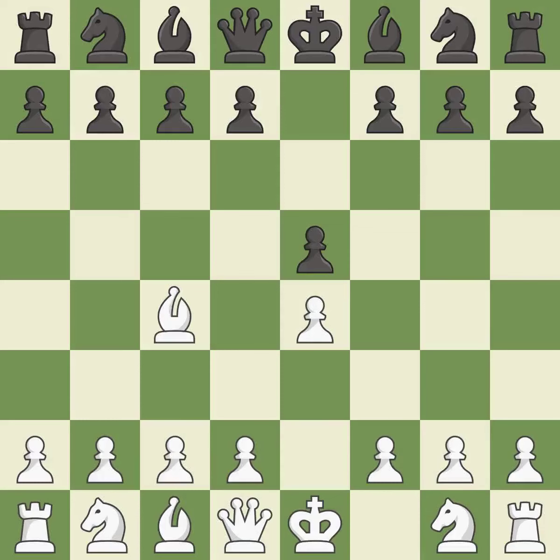The bishop's opening starts with bc4, where it attacks the f7 square and controls d5. White has the option of playing f4 or developing the queen on the next move.